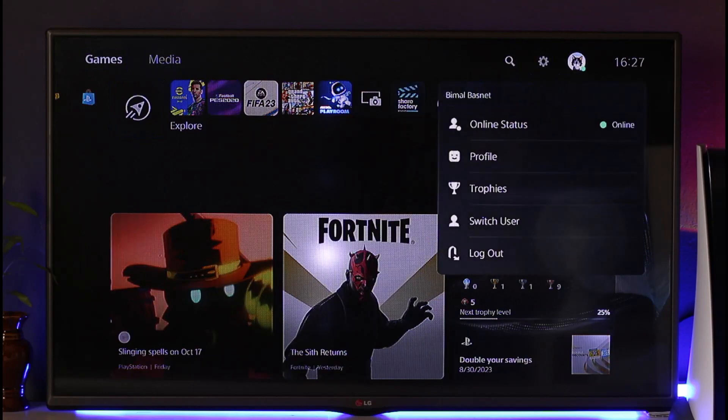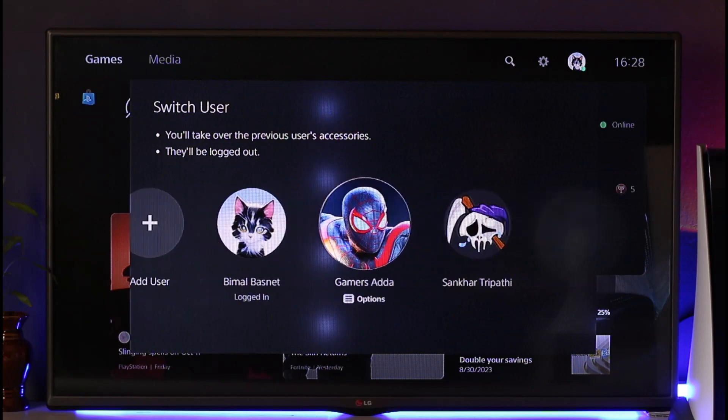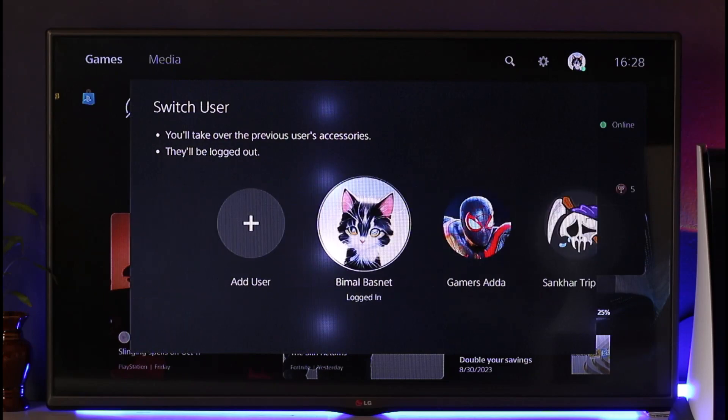First of all, just try to switch your users. If one user is not working, just try to switch to the other user and try to play the game that you've updated.